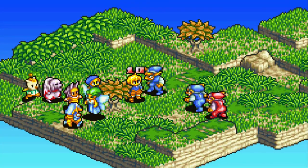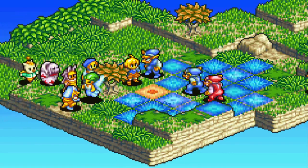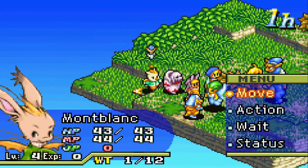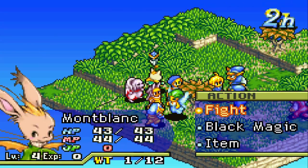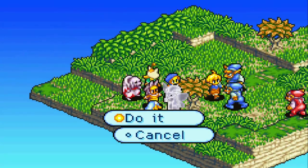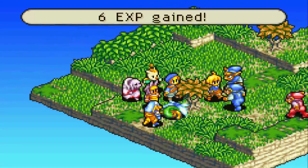Right now Marchi has a poor amount of MP but his HP is decent for this point in the game. The most difficult enemy is going to be the Red Cap — the red goblin. The other enemies are relatively easy to deal with. Montblanc's black magic allows you to attack from range, which is useful when dealing with these enemies.